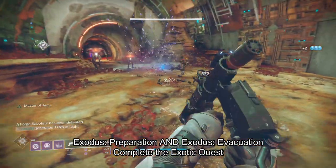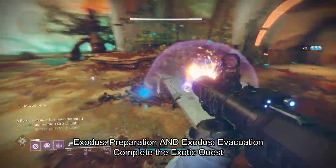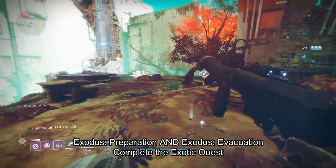The third Secret Triumph is to complete the Exotic Quest Exodus Preparation. And the fourth Secret Triumph is to complete the Exotic Quest Exodus Evacuation.